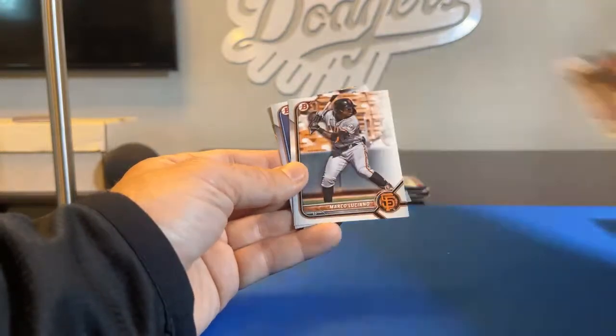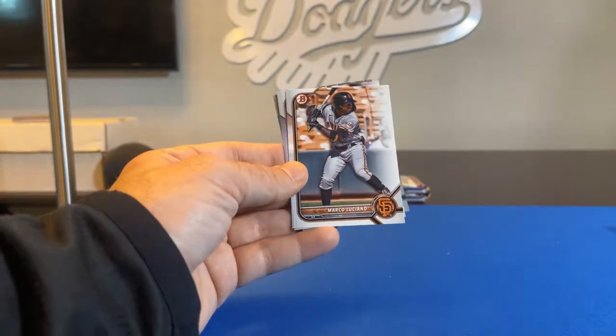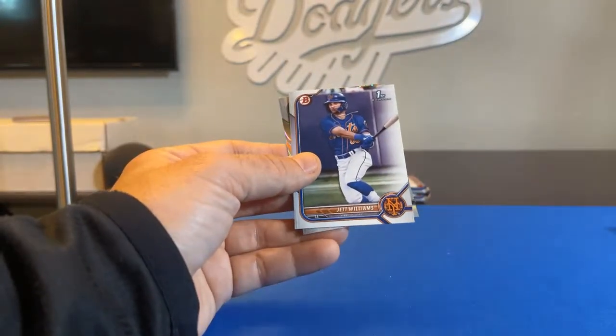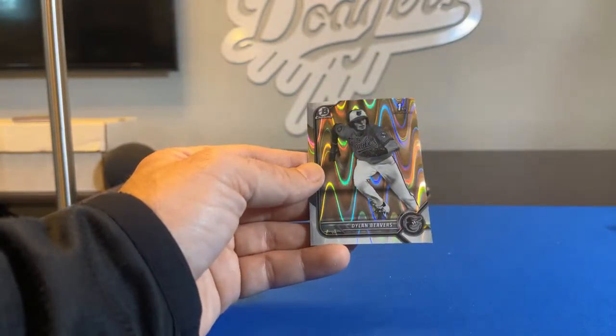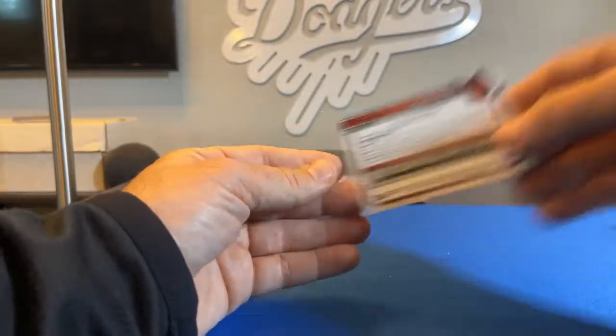That's so awesome — really cool to see some of your little leaguers on baseball cards. Marco Luciano. Jet Williams, First Bowman. And a First Bowman black and white Ray Wave of Dylan Beavers for the Baltimore Orioles, going to Mulleter04X — Ryan gets that one. So cool.